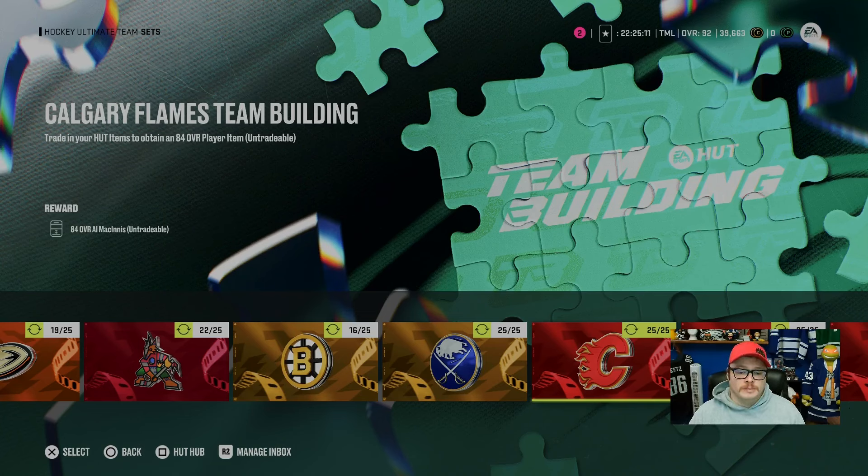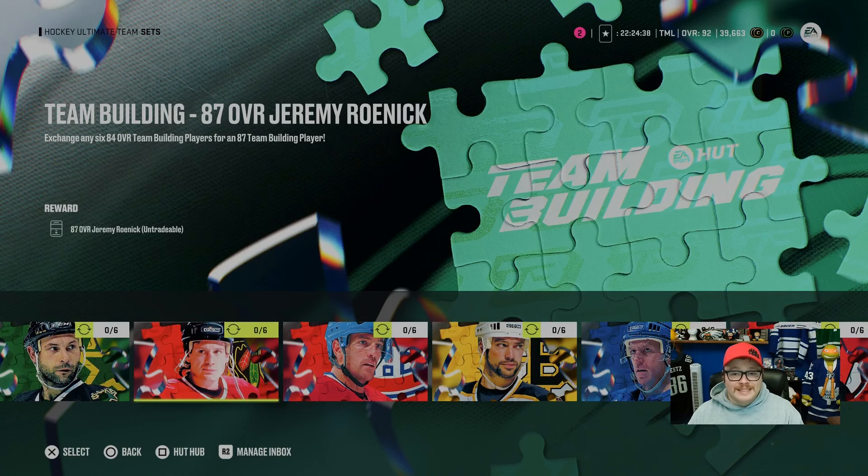So when we're going to start and talk about team builders, we're going to start at the 84s. There are 32 — one for each team. You need 25 players from their team to build the 87s. Now you don't need to build all 32 teams; if you find one team cheaper than another, you can just keep building that team over and over again. But you need 25 NHL players to build one 84, and you'll need six 84s to build one of the 87s, so that leaves you needing 150 NHL players to build one 87.